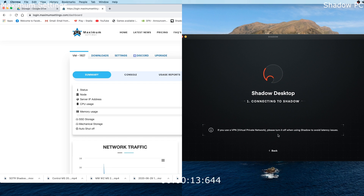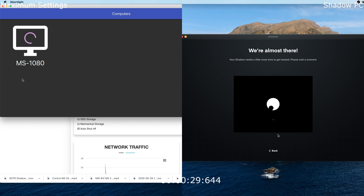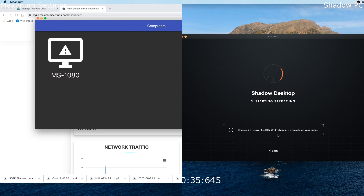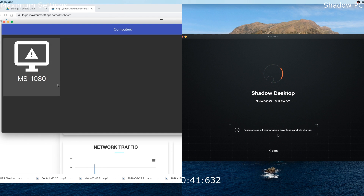With Maximum Settings we have to launch the website and then use a launcher like Moonlight to access the server. With Shadow it's a bit simpler — you just launch their built-in launcher and wait for the machine to start. You can see around the 40-second mark that the Shadow machine has started up.